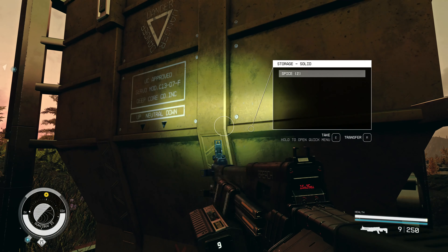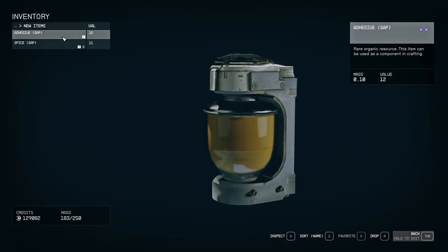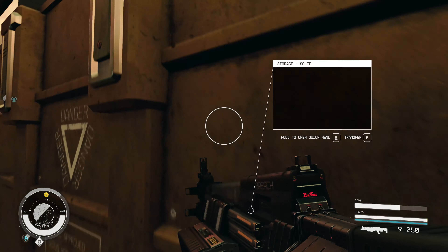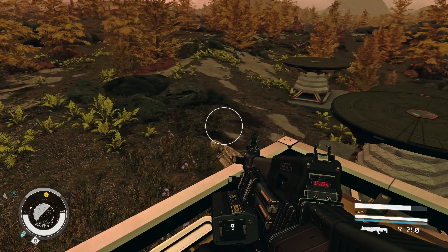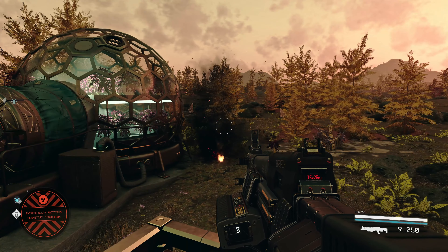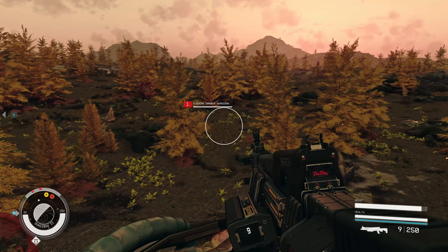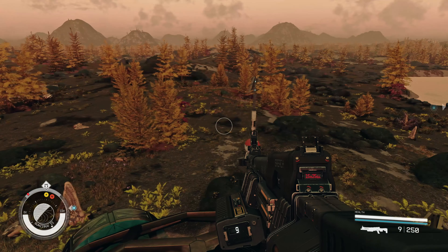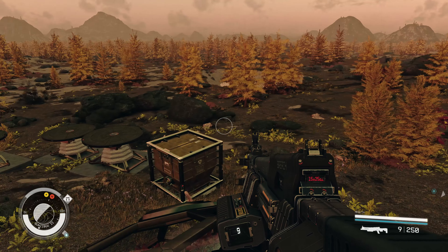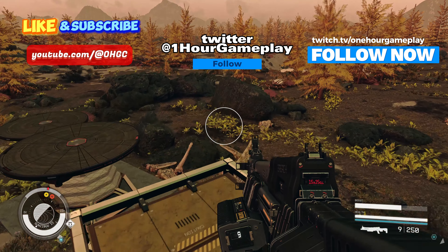After building a greenhouse and researching Weeping Fire Leaf for 100%, this resource — spice — will appear there. You will also need water to extract this resource. Build a water extractor and connect it to the greenhouse, then place a few solar arrays for power.